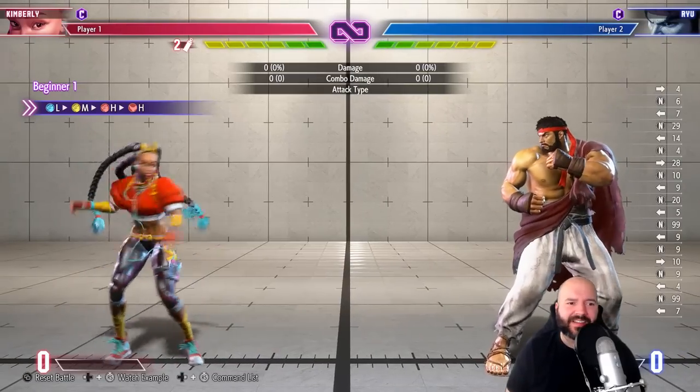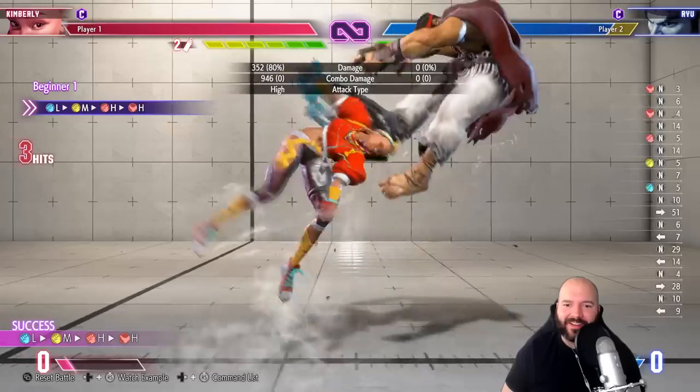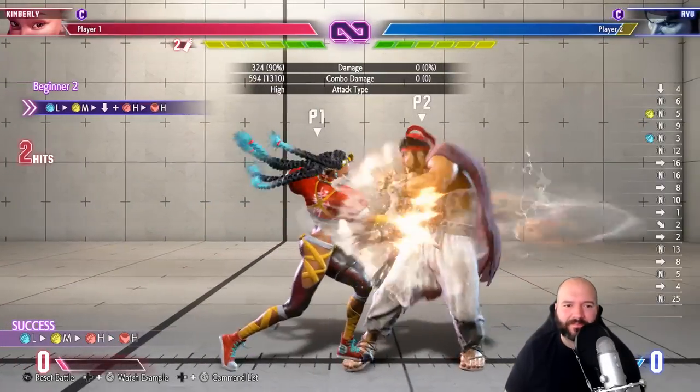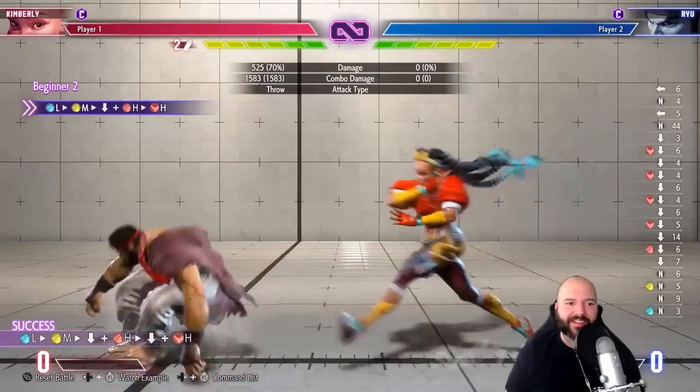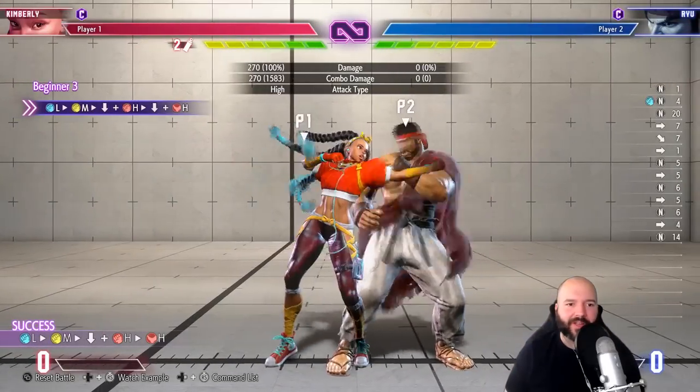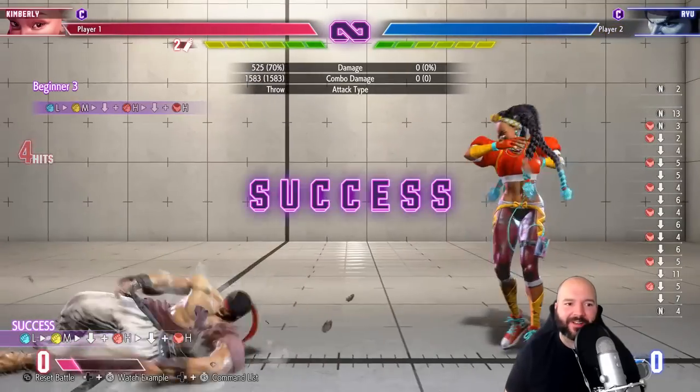We're starting out with some bush and target combos from Kimberly. Oh nice — and in a throw? Wait, did I do that wrong? Oh, that's a different combo — okay, that's the one that ends in throw.